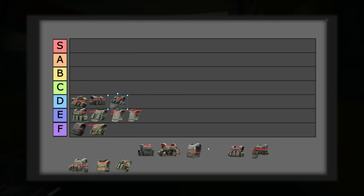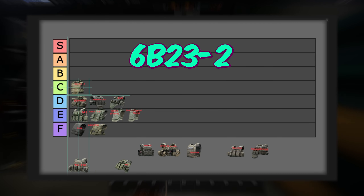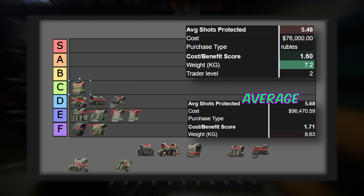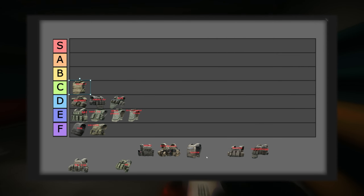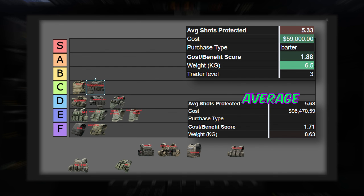Next up, starting out the C grade, we have a very overlooked armor that looks like a class 3 but is actually class 4 — the 6B232 armor. This armor is definitely worth the price on average, even though it's ceramic. It's the best value you can find for rubles, not on the flea. It stops a bit below average at 5.48 bullets, but it's only 7.2kg and only costs 76,000 rubles. Great to purchase from Ragman for a budget run. Next up is the Strandhog Plate Carrier. At only 59,000 rubles, this armor is dirt cheap, though the price may fluctuate. It stops a bit less on average at 5.33 bullets, but you can get the barter items for only 59,000 rubles. Not only that, it's incredibly light at only 6.5kg, which is 2.1kg under the average.